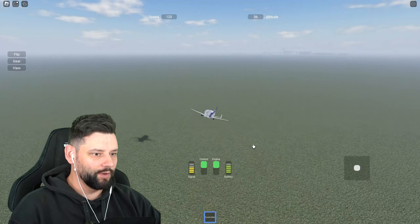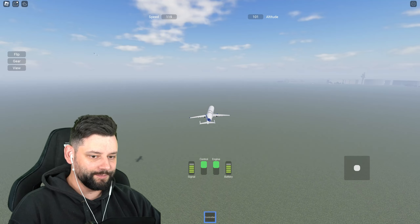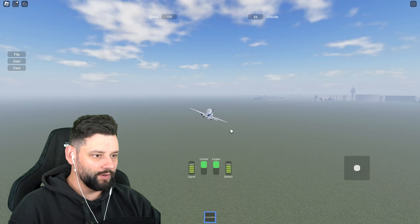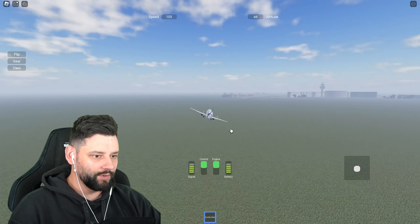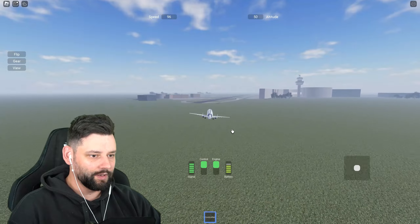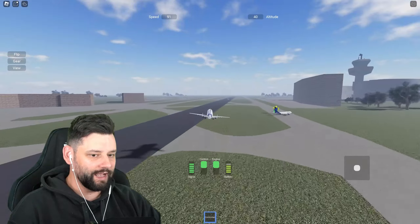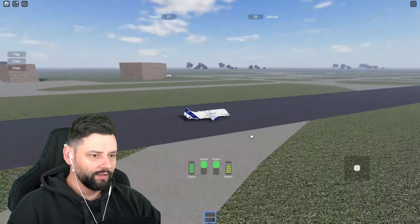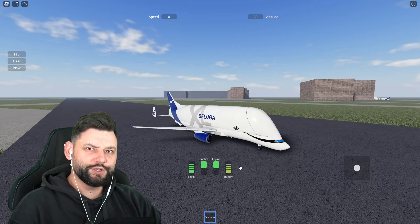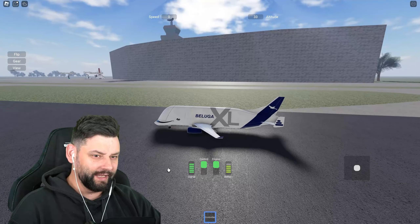Now make of that as you will. We're gonna try and come back in for a beautiful landing — whoa, I almost crashed! Bring the speed down slightly, apply the landing gear, and we're gonna come in for a beautiful landing. It is slightly inverted controls — gotta try and remember that. Easy, easy... it's not gonna be the world's best landing. Did I just butter a Beluga? Did your boy just butter the Beluga right now? I think I did!